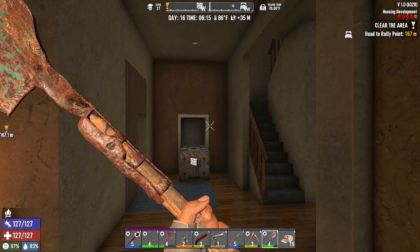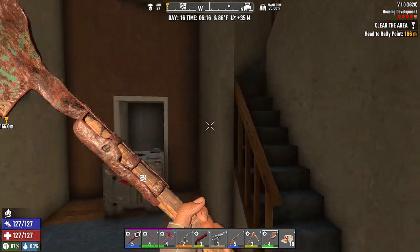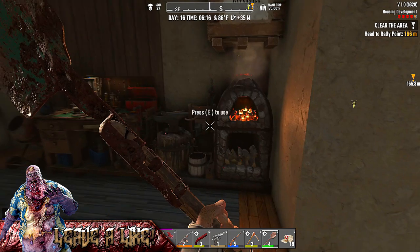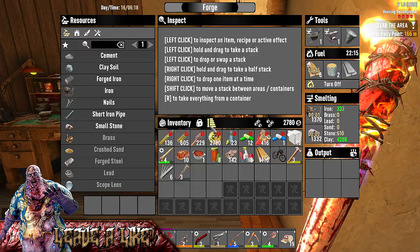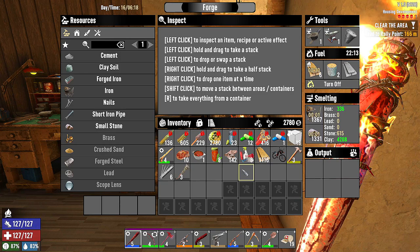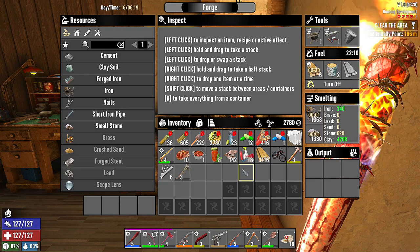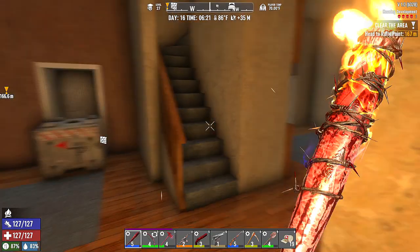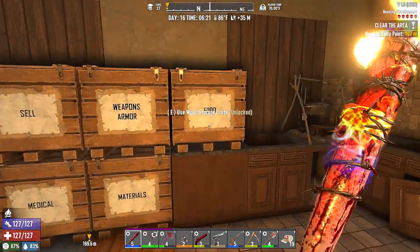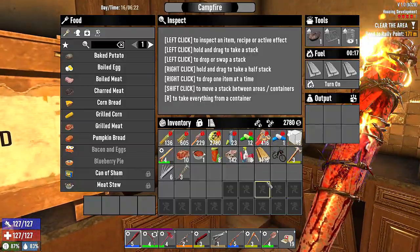Hey there folks, I'm the Big Puma, welcome back to the channel. Here we are on day 16. I've got Cubby with me, and we're gonna try to figure out what's going on with Jen — she is only giving us tier one jobs for some reason.